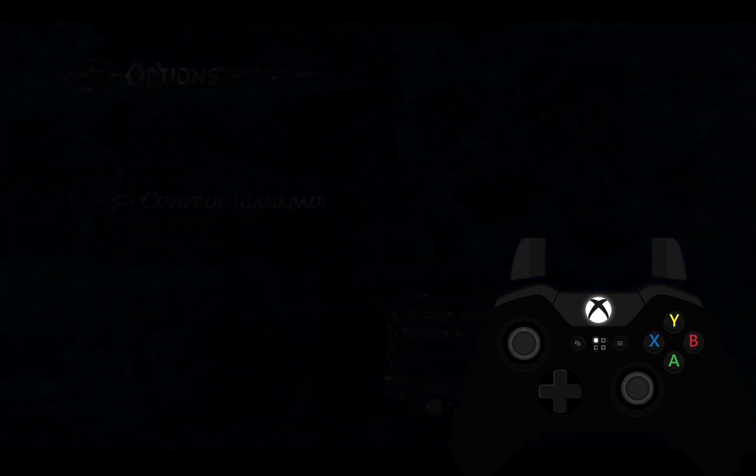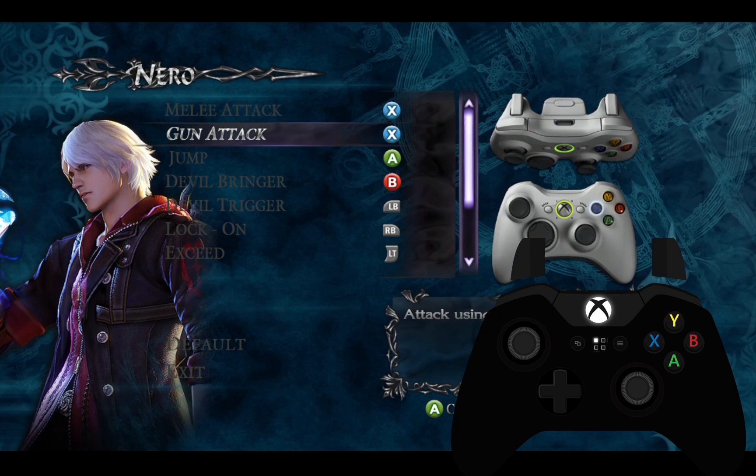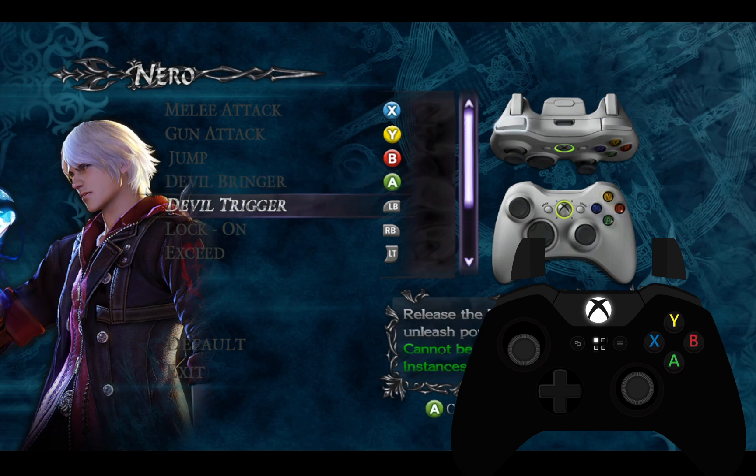Let's do the control pad. Right now you can see I'm pressing Y, I'm pressing X. But if I press Y it thinks I'm pressing X, if I press X it thinks I'm pressing Y, if I press A it thinks I'm pressing B, if I press B it thinks I'm pressing A.